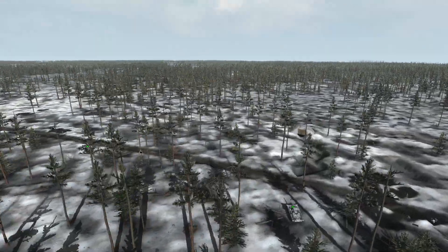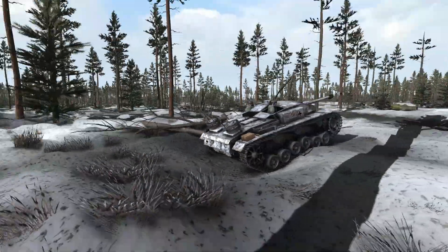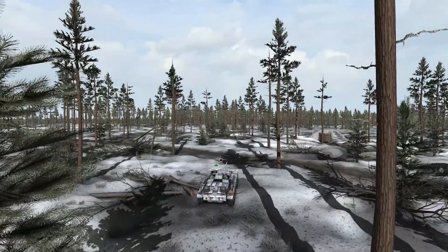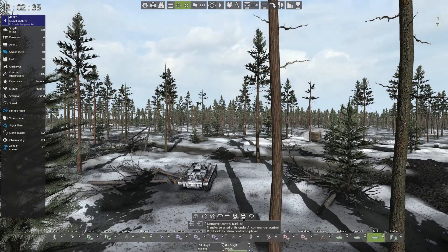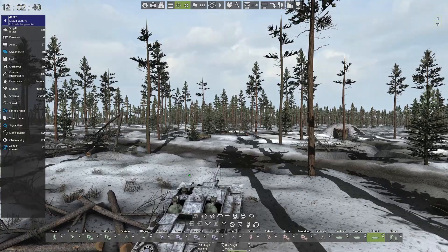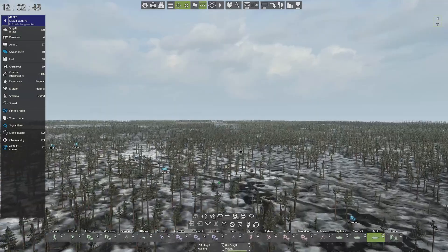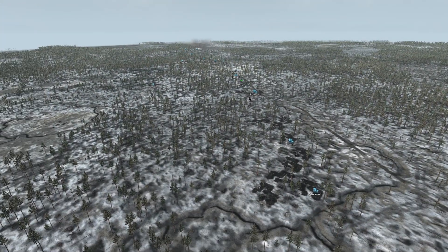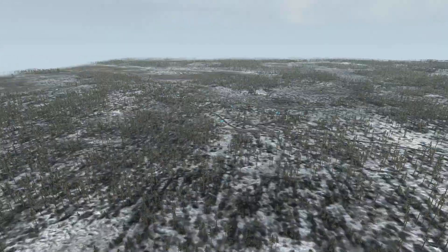The stugs aren't gonna be very good in this kind of terrain, but at point-blank range, hopefully they can do something. This guy's not gonna be able to shoot at the angle he's at — hopefully he scoots up. Might have to modify his maneuver control to allow him to drive up to this road and get in a better firing position. We'll see as needed. Moving in the snow as an armored vehicle is not gonna be easy.